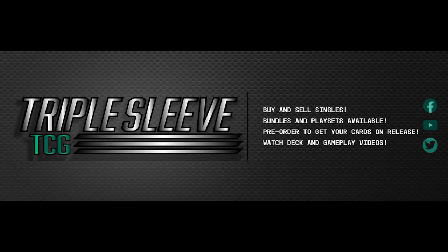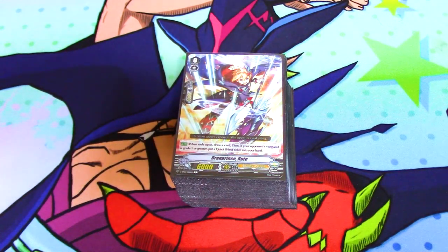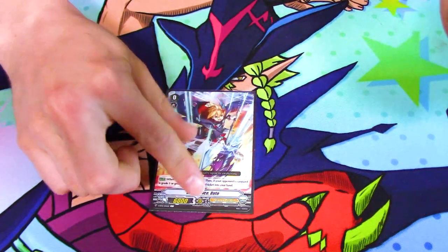This video is brought to you by TripleSleeveTCG. Check out their website at TripleSleeveTCG.com. Okay, hi YouTube. I have Luard. Your starter is going to be Drag Prince Root — it's the starter that you run because everyone does the same thing.